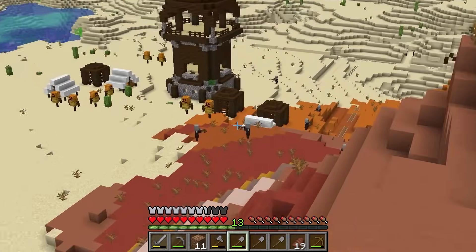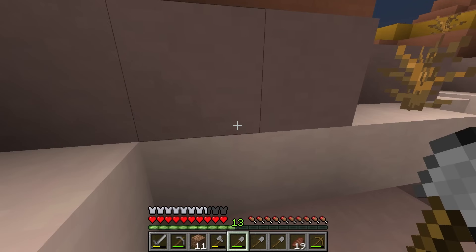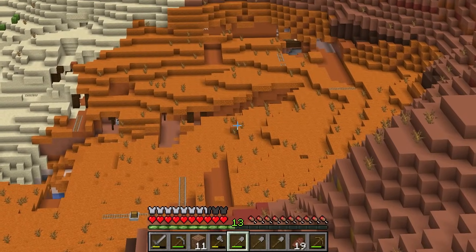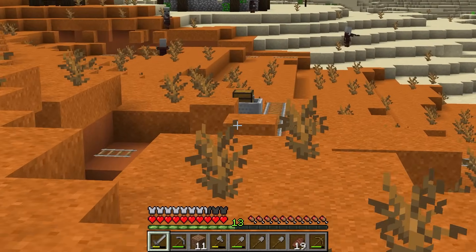Oh yeah, it's popping into view — come on, get me there. Oh, that worked! And that's just what I'm looking for — some red sand. I'm going to need quite a lot of this. Because if I remember correctly, four red sand equals one red sandstone, and that's exactly what I want to use. And it's kind of at this point I'm realising how much of a rip-off that sand trade was, seeing as I'm at a desert now.